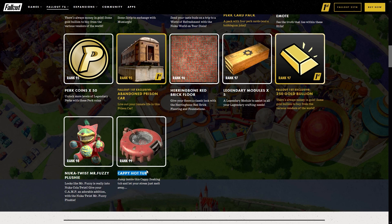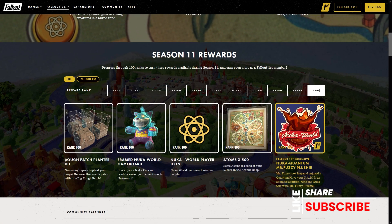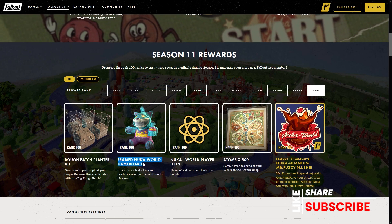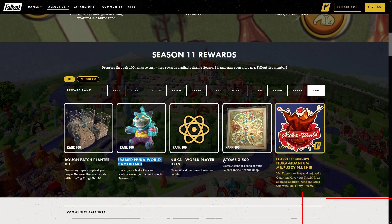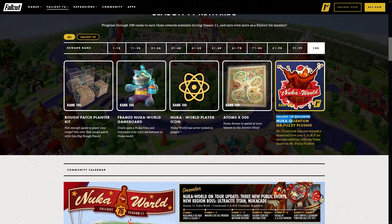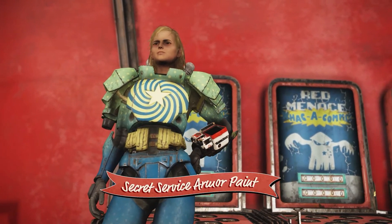Rank 98 is Nuka Twist Mr. Fuzzy plushie, rank 99 Cappy hot tub, and finally for rank 100 you're going to have several items: the rough patch planter kit, framed Nuka World game board, 500 atoms to spend on whatever you want in the Atomic Shop, and if you're a Fallout First member you have the exclusive Nuka Quantum Mr. Fuzzy plushie. I don't know what you guys think, but this looks like one of the best boards I've seen Bethesda put together so far.